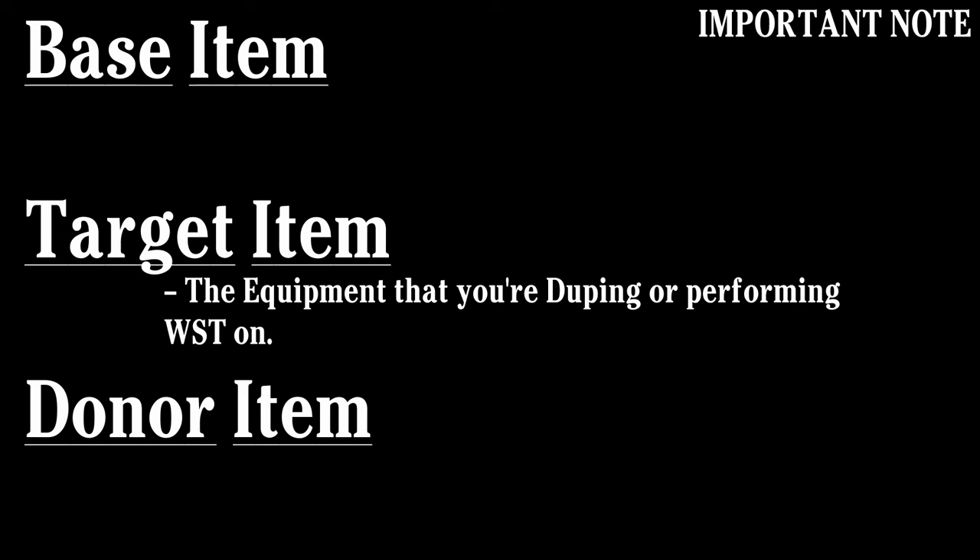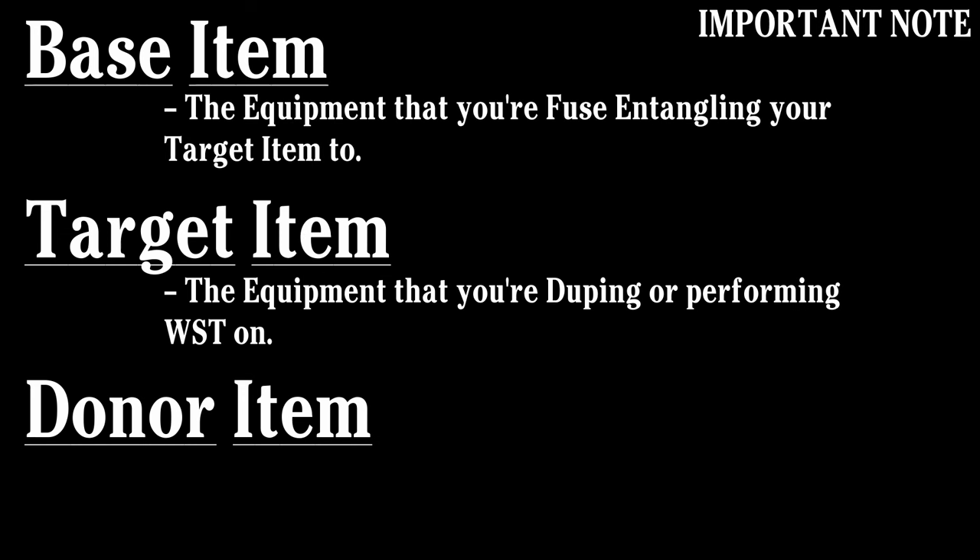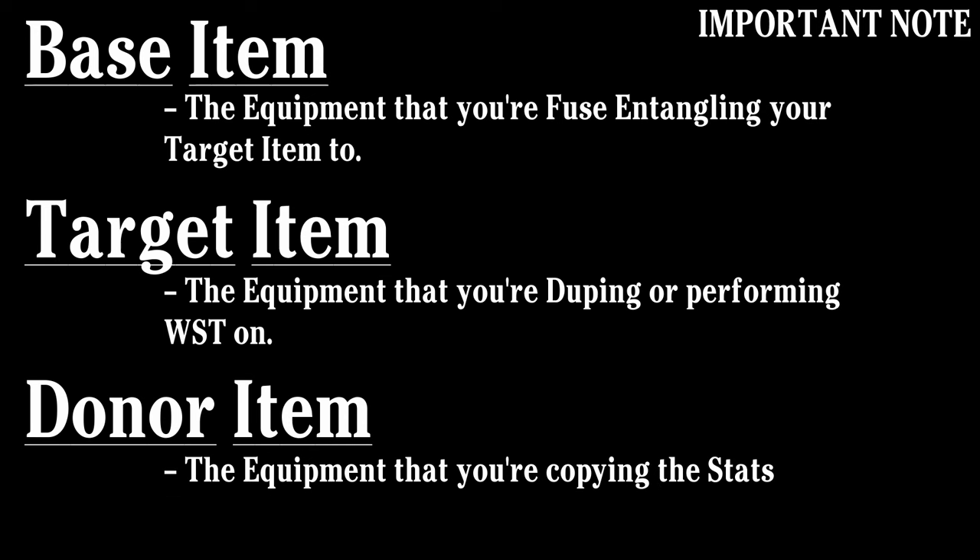I'm going to be referring to the different weapons we'll be using throughout this as the base item, the target item, and the donor item. Target item will refer to the equipment that you're duping or WSTing. Base item will refer to the equipment that you're fuse-entangling your target to. And donor item is just the equipment that you're copying all of the stats from when you perform WST. I'll have little card graphics in the bottom left throughout this just to help you keep track of what's what.